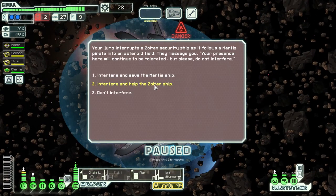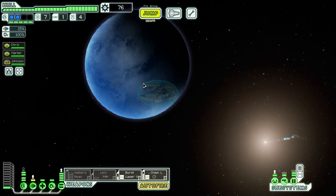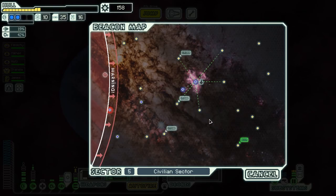And even slave traders offering to sell you cheap crew members if you're willing to support pure evil. Some zones are more perilous than others. There's alien homeworlds, abandoned sectors, civilian sectors, and even nebula areas which are clouded in dust, slowing down the pursuit of the rebels on your tail.